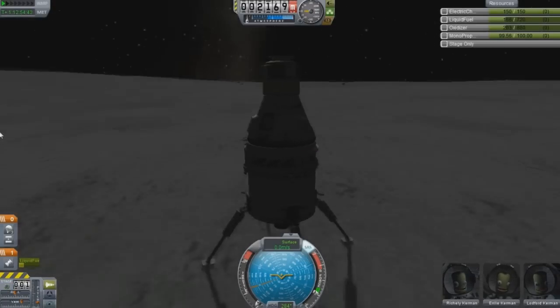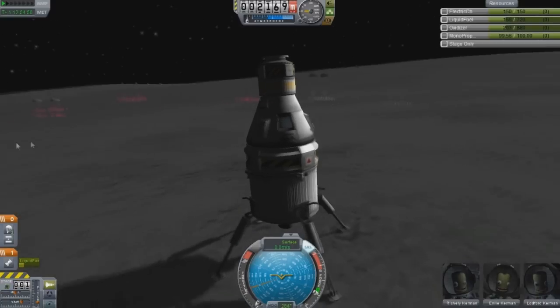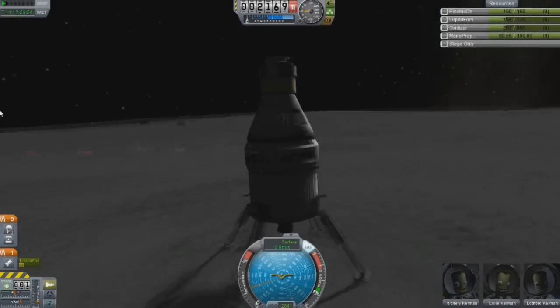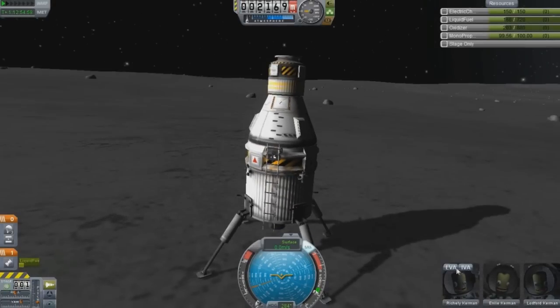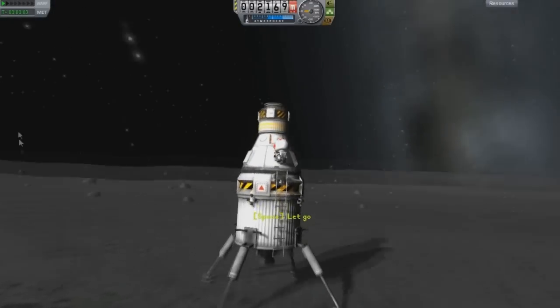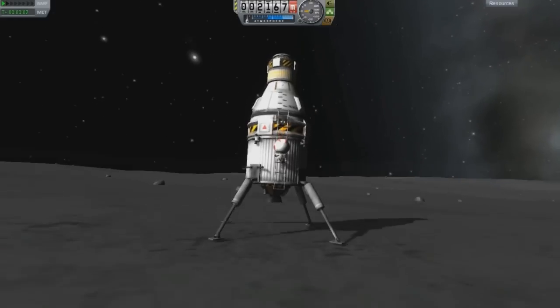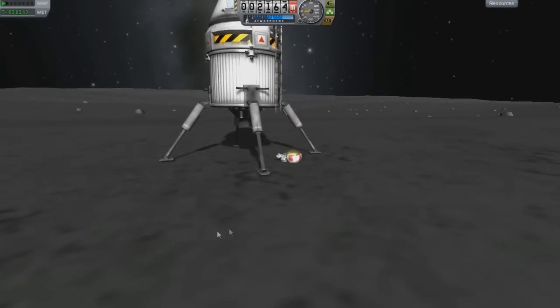Let's see our distance. We are 11.9 kilometers away from Moon Base Alpha. Not my best landing, but it will do. Now let's go on a little EVA. I like Ladford the best, so you are going on an EVA. The ladder doesn't touch all the way down but it's high enough to where you can jump and reach it. Don't fall and crack your face plate open.